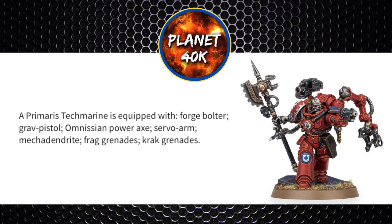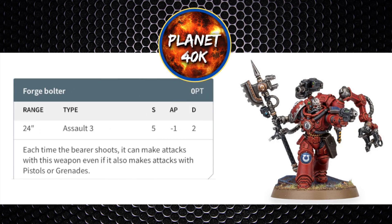Starting with the Forge Bolter: 24 inch range, Assault 3, Strength 5, -1 AP, damage 2. Each time the bearer shoots, it can make attacks with this weapon even if it has made attacks with pistols or grenades. So it's like a smaller heavy bolter, and being allowed to fire pistols and grenades is a nice touch, especially with Ballistic Skill 2. You've got a reasonable chance of killing a Marine model with this weapon, possibly a couple of Ork models too.